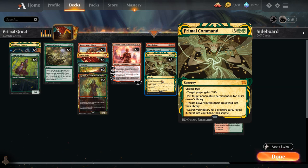Primal Command is a 5-mana sorcery that lets us choose 2 modes: target player gains 7 life, put target non-creature permanent on top of its owner's library (that includes lands, so we can use this as land destruction), target player shuffles their graveyard into their library as graveyard hate, or we can search our library for a creature card to put into our hand.